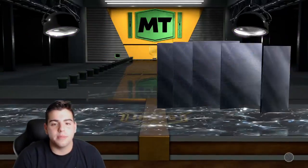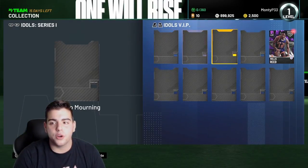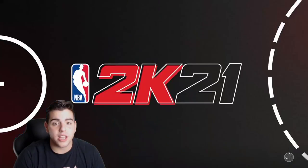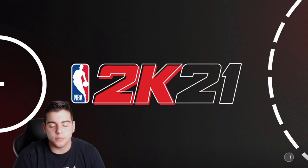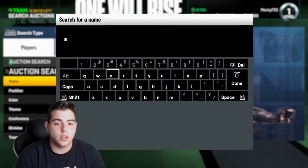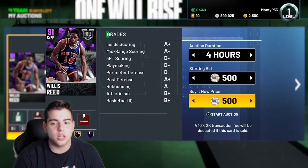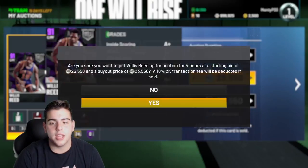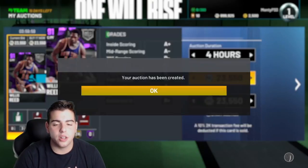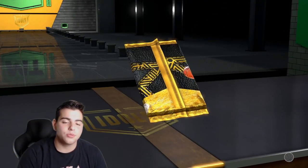Honestly right now, when you get a pull within the first couple hours you gotta go right to the auction block and sell this card ASAP, because if you don't you take an L. There's none on the auction already — I'm gonna throw him up for a solid 23K. He should sell instantly. Let's get into the next packs.